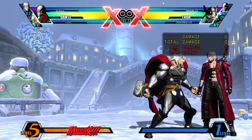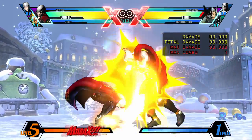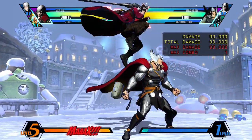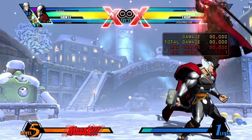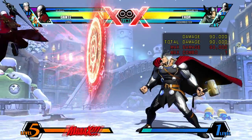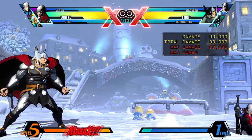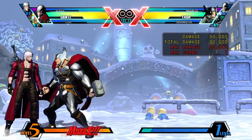Performed with a down-down motion and the launcher button, Dante will teleport behind the enemy and can follow up with an air attack. However, Dante is left vulnerable after the teleport, so an enemy who is aware can jump and air grab you for big damage. Also, anyone can see the little animation Dante does before he teleports, so input the teleport while you're doing a normal to disguise it.